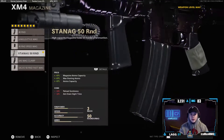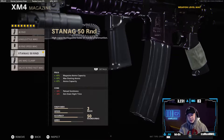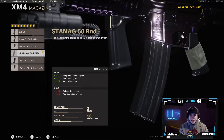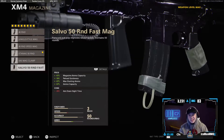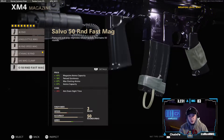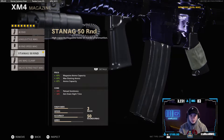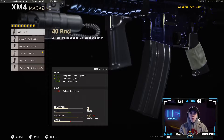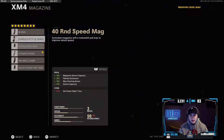We got the 50-round STANAG mag, which increases how many bullets you got in your magazine and only slows down the ADS speed by like 15%. That's a bit better than the fast mag 50-round one where you lose like 10 more ADS speed. That's why I put this one — because with the XM4, I feel like 40 rounds and you're always reloading.